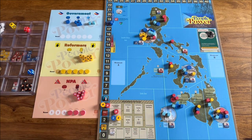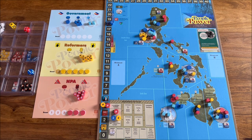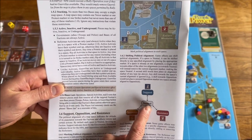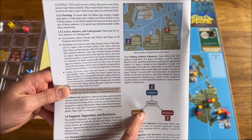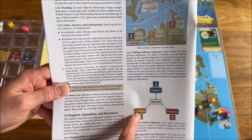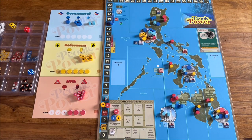The rulebook shows it nicely. We have neutral at the center; it can be changed to any of those states, but if there's opposition in a particular place, to become support you need to first shift from opposition to neutral, and then from neutral to support — a little twist to the game.